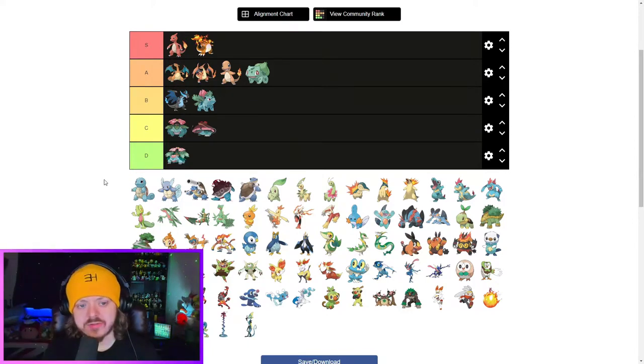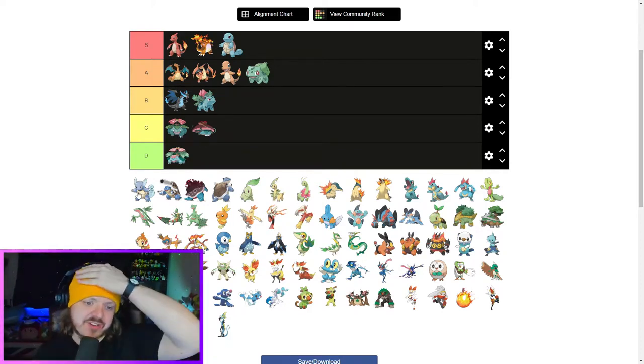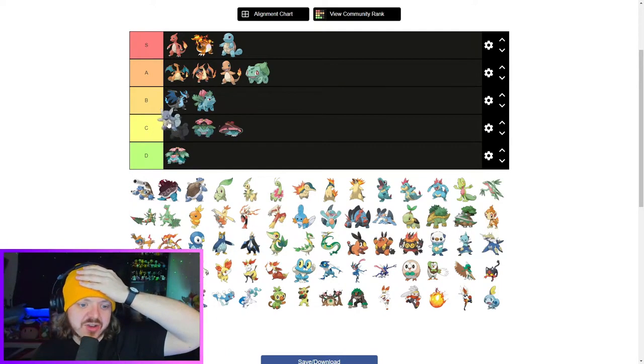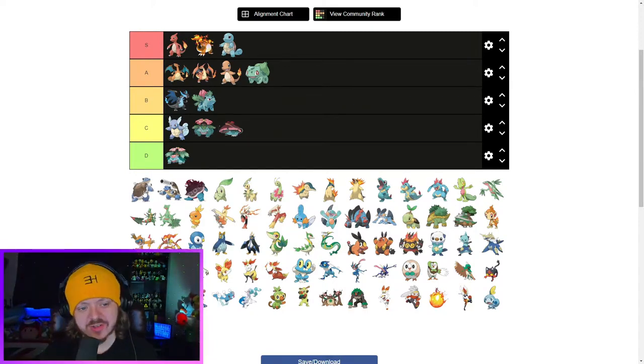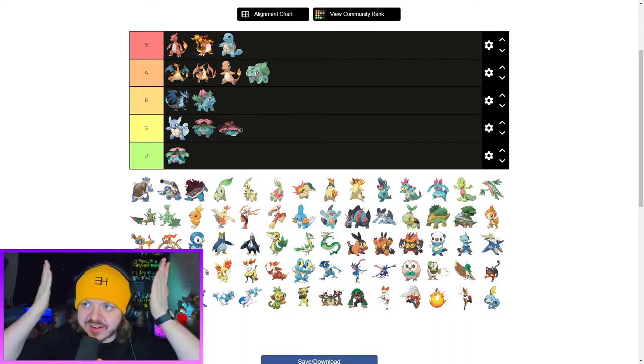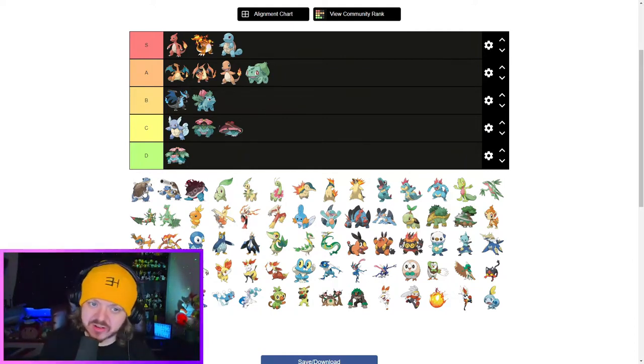Now we're moving on to the Water Starters. Out of the baby versions, I think Squirtle is the best — he's an easy S. Squirtle goes from the best starter and evolves into... do I want to say an absolute travesty? I think Wartortle is C, maybe D. I kind of like the tail being like a wave and the wave ears — I like the idea, it just doesn't look good. Maybe if you got rid of the ears it could look pretty cool, but it might not be different enough to Squirtle.